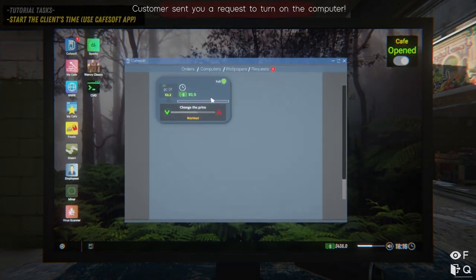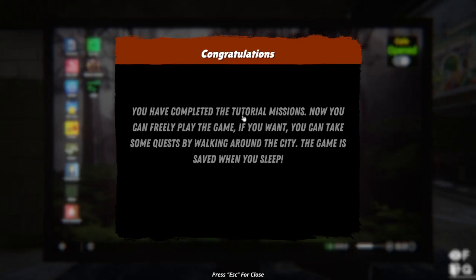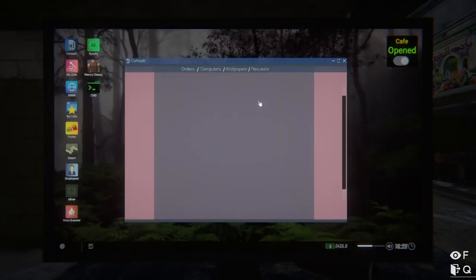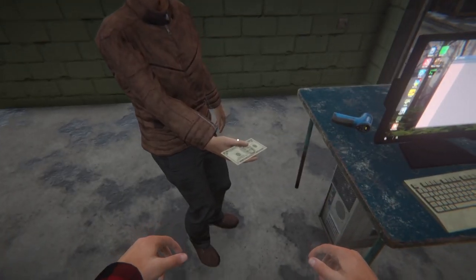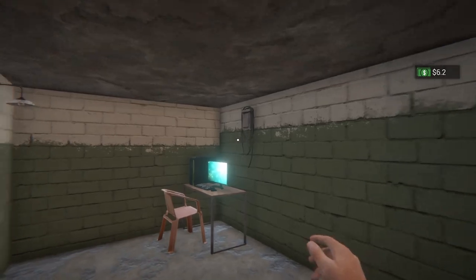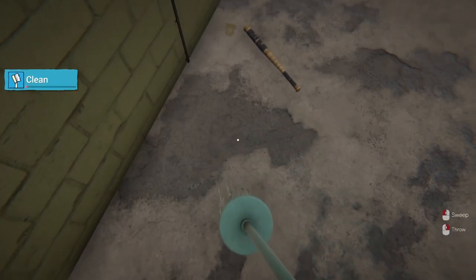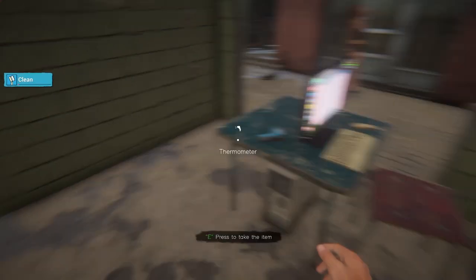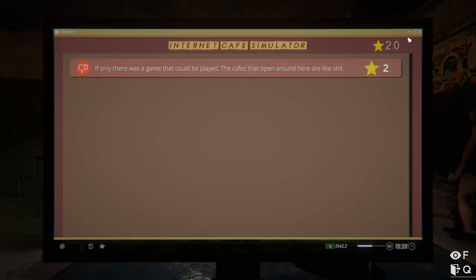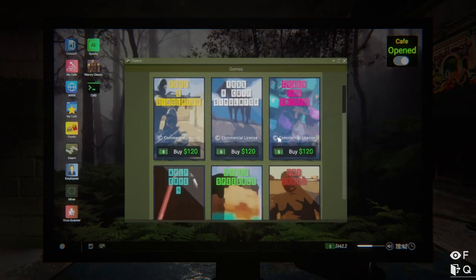Now we have adjusted the price and approved it. There is a light issue — this PC will shut down, we have to take care of that. He is playing on a small computer for a while. Now we wait for another customer. He has a rating of 2 stars — very small rating.